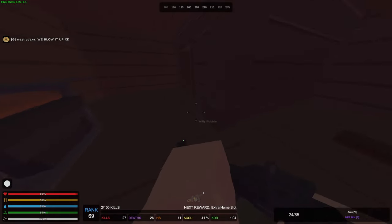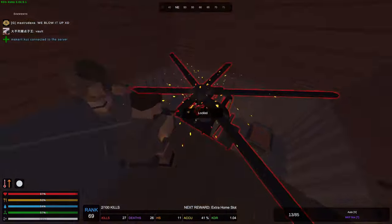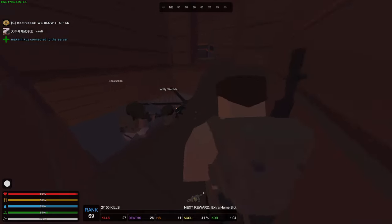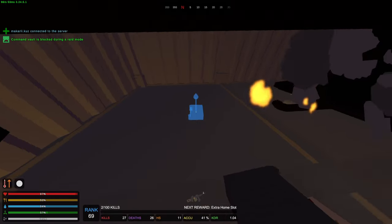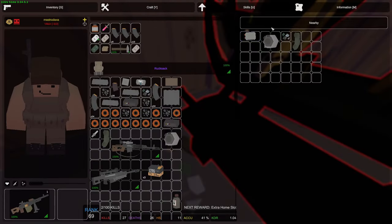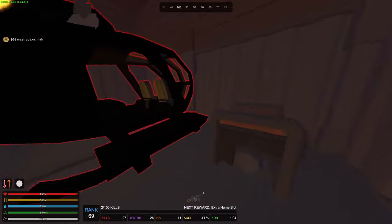After that we continued looking around and found another base which only had a heli in it. We blew it up but didn't really get anything good from it. After that we left the server. We've been playing on it for a few days and it was pretty good the way we managed to end things. I hope you guys enjoyed. If you want to see more videos like this in the future, let me know in the comments below. Thank you so much for watching and I'll see you in the next one.